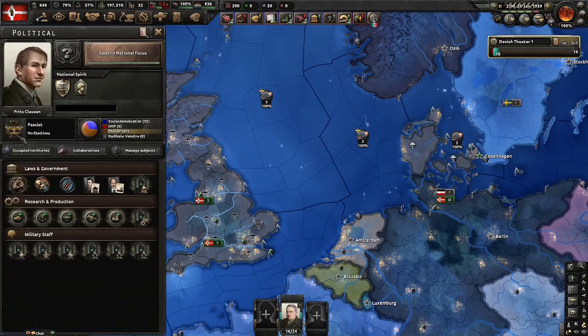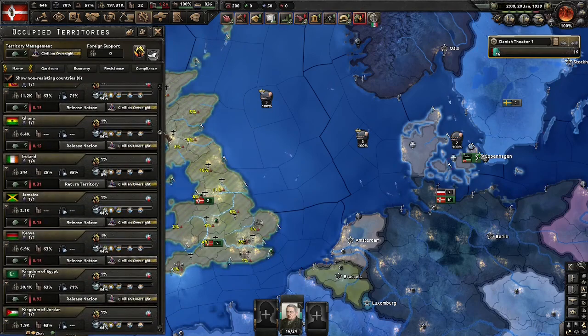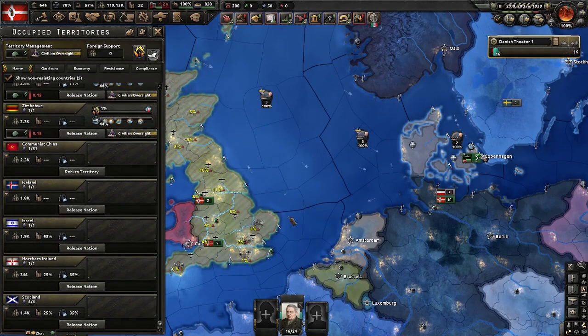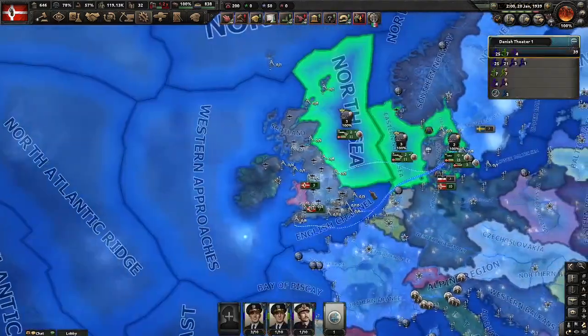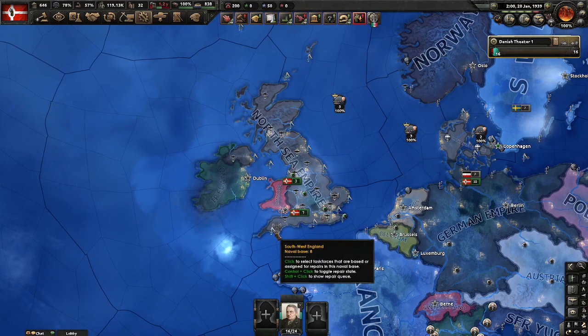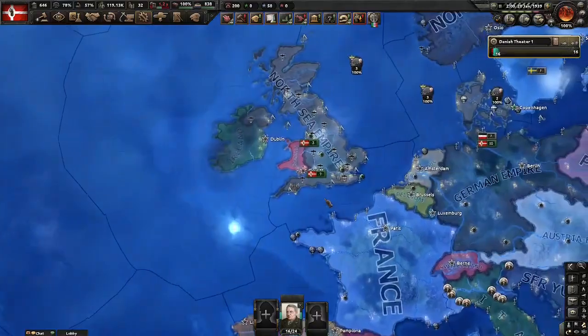There's a very important part: releasing Wales. It's very good to release Wales because Wales is a pretty cool country — I personally like Wales and I think you should release Wales as a puppet. So now this is how you naval invade — that's everything for the tutorial. You boy, call me Russian? Russian boy, that's not okay — I come for you. Goodbye! HOI tips and tricks — out!